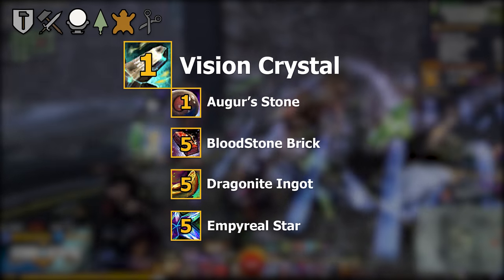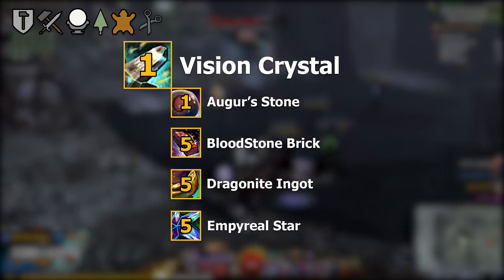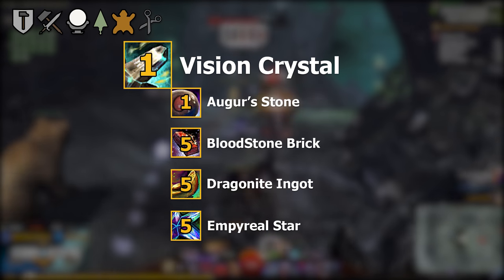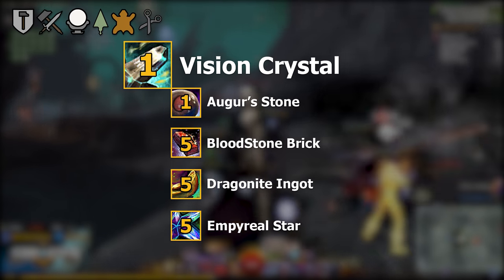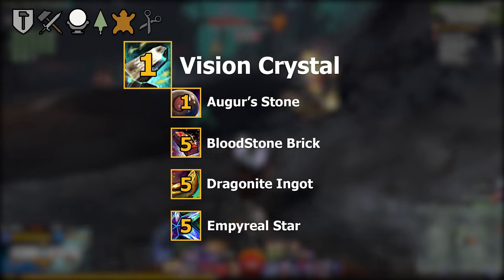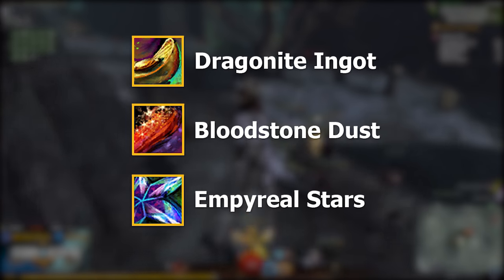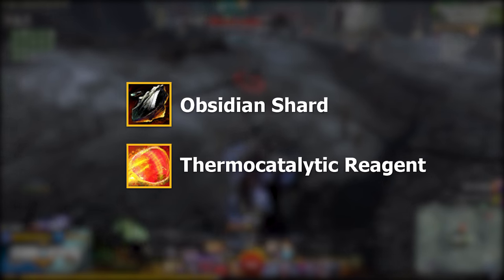The next item we'll need for the Night Fury is a vision crystal, which is a pretty typical item when it comes to crafting ascended armor and weapons. To craft a vision crystal you're going to need one of your weapon or armor crafts at the max of 500. Additionally, you'll need five bloodstone bricks, five dragonite ingots, five empyreal stars, and one auger's stone.